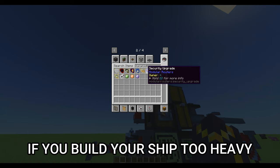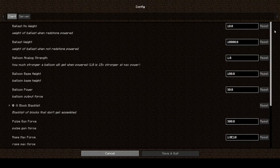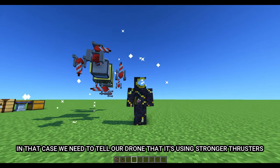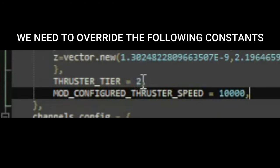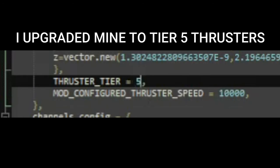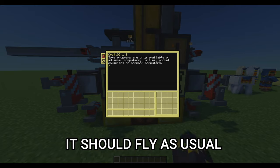If you build your ship too heavy, you may need to upgrade the thrusters or configure the tournament thruster speed in the mod menu. In that case, tell the drone it's using stronger thrusters by updating the thruster tier and mod-configured thruster speed constants in the firmware script's ship constants config table. I upgraded mine to tier 5 thrusters. If everything is done correctly, it should fly as usual.